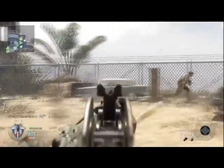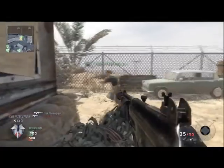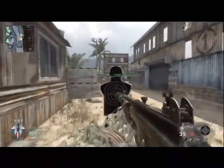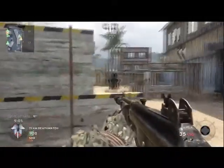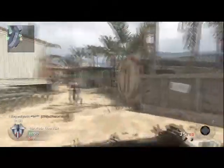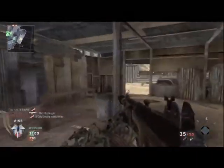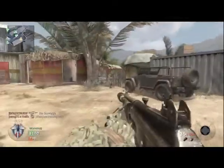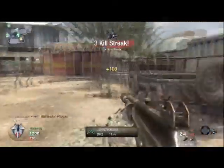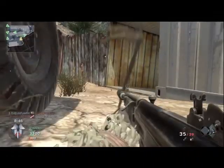Basically running around — I think I'm using the Galil with a silencer at this point. The Galil is an amazing weapon. I had just unlocked it very shortly before this match, so I was still getting the hang of it, learning the kick. When I play Team Deathmatch, especially Core, I always run with a silencer, because the element of surprise is something that I have to have.